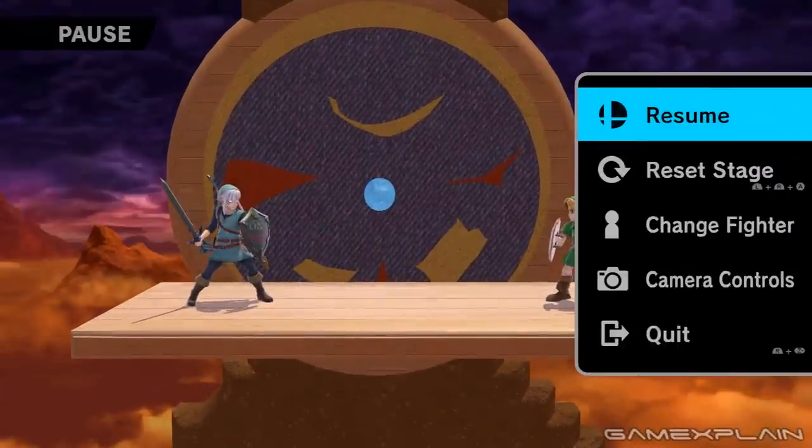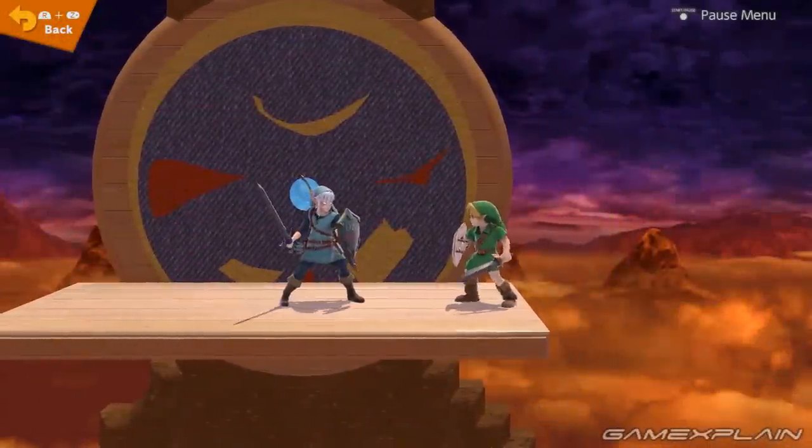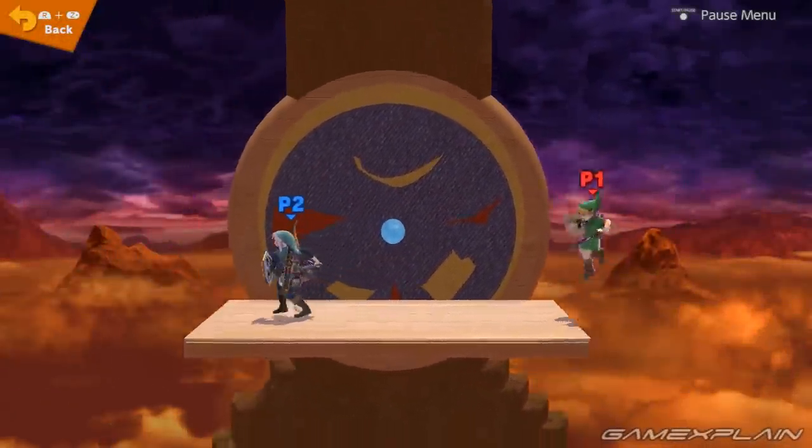Right off the bat we're gonna make sure it's two players — we can do this. We're just gonna quickly go into this. All right, so we've got our characters chosen: Young Link and Fierce Deity Link, at least as best we can do.